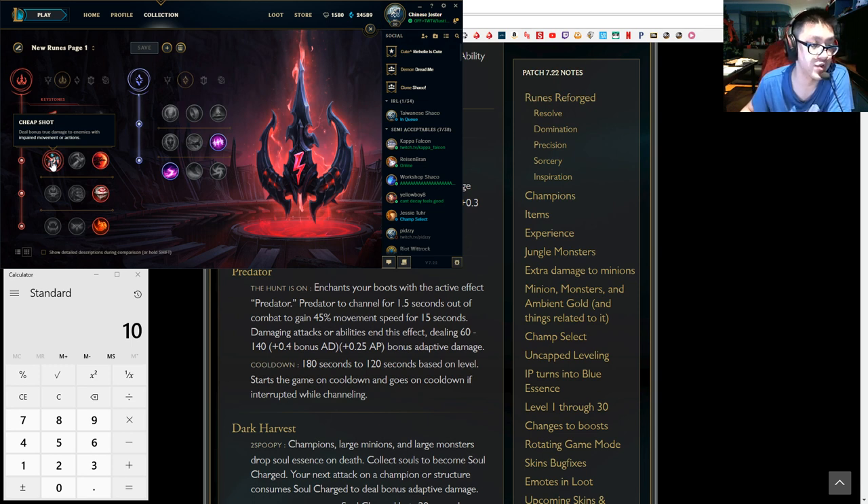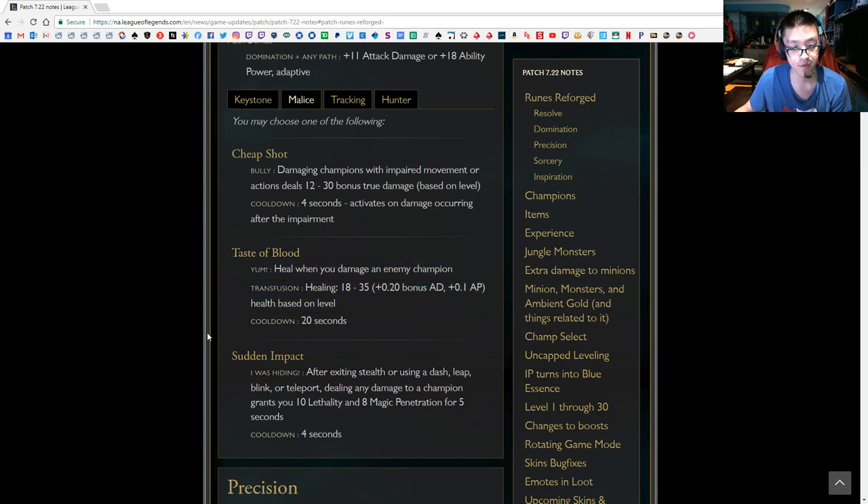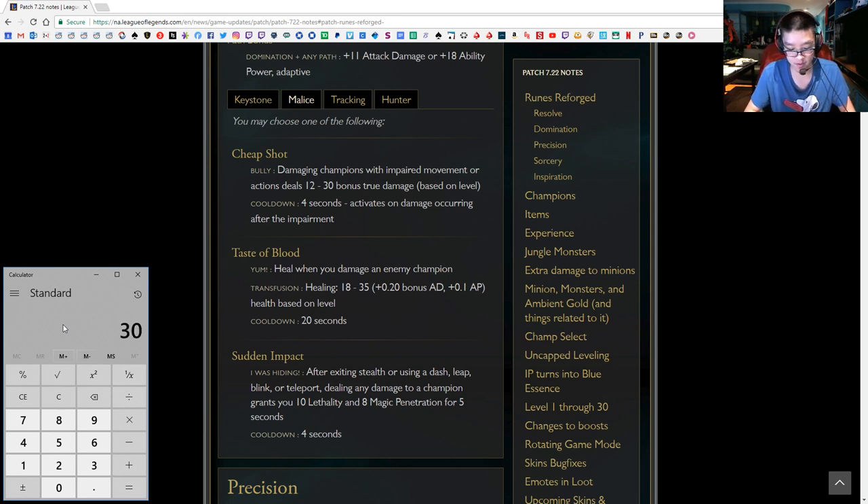Cheap Shot deals bonus true damage to enemies with impaired movement — that's decent. Taste the Blood heals when you damage an enemy champion — pretty useless since you're an assassin who doesn't really care about health value. Sudden Impact gains a burst of lethality and magic penetration on using a dash, leap, blink, teleport, or when exiting stealth — that's what we're taking. Comparing Cheap Shot and Sudden Impact: Cheap Shot does 12 to 30 damage based on level, so at a level 3 gank you're getting roughly 14 damage. The cooldown is 4 seconds, so you won't proc it on your first auto but you will on your second auto or with your Shiv.